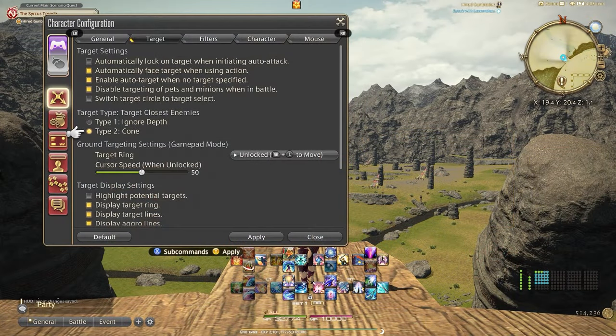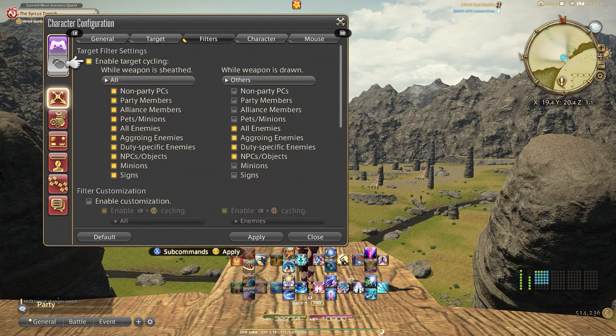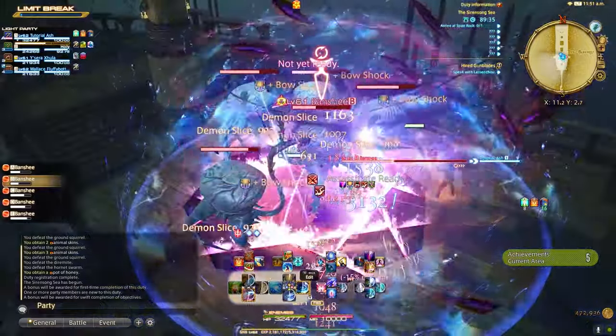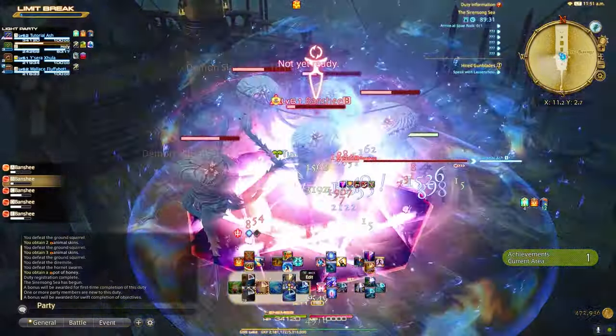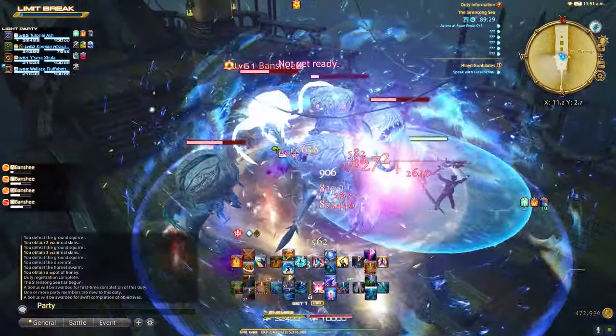Under character configuration and then control settings, click the target tab. Click on type 2 cone when targeting closest enemies. This made it loads easier to control who I was fighting, because now you're not targeting people that are over a hundred feet away when you're actually trying to talk to someone right in front of you.